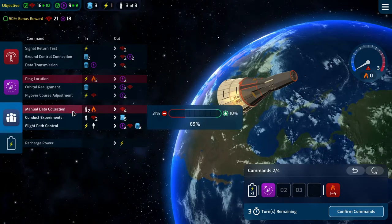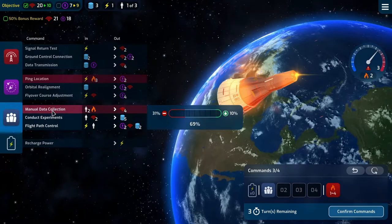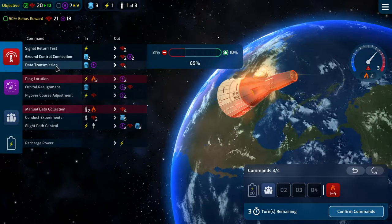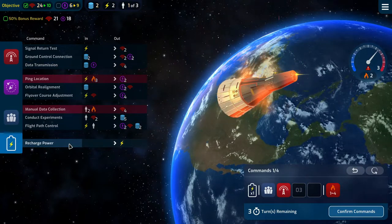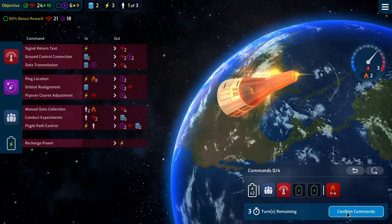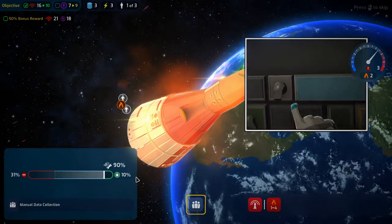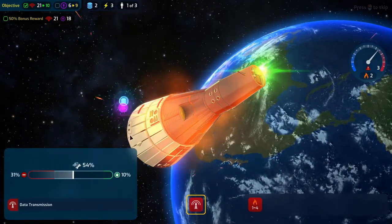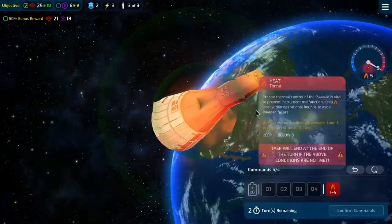We have three turns remaining. Let's do this instead. Then we can do that. Then we can recharge a couple of times, and that'll give us some stuff to work with. Nice, a little bonus there. Very good, extra comms. Data transmission went well and we're up to 5 heat now.